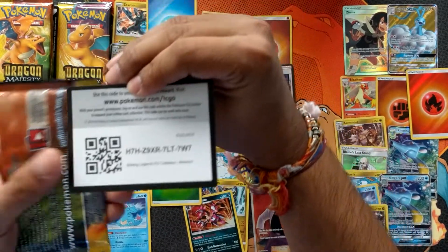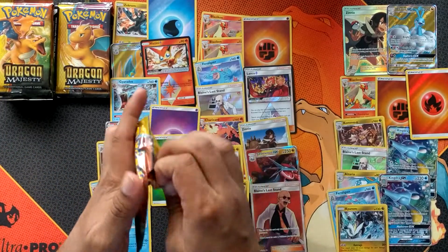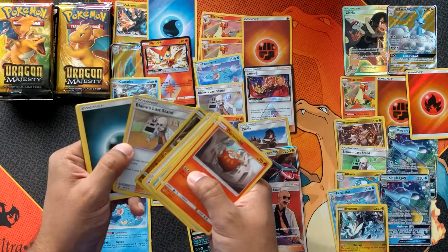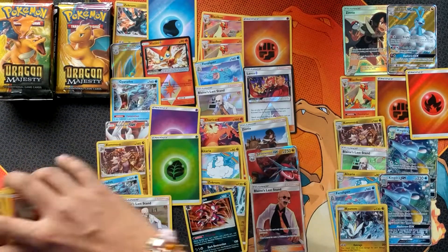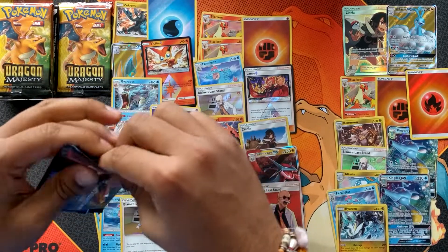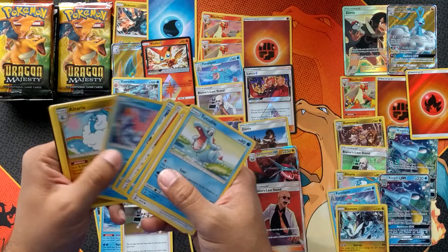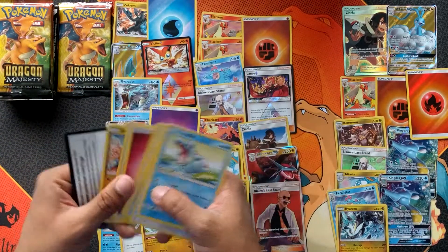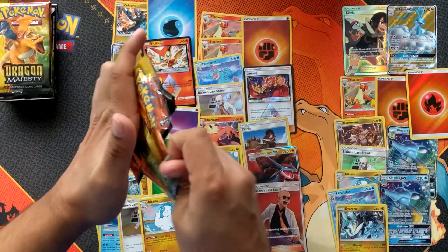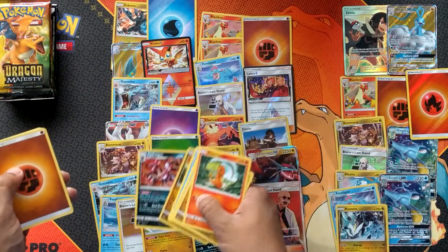It's just a random code — Shining Legends. Blaine's Last Stand. Altaria. And a Hydreigon. All right, we'll leave it down there then.